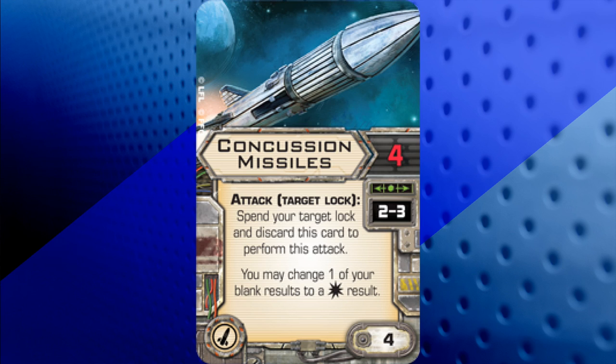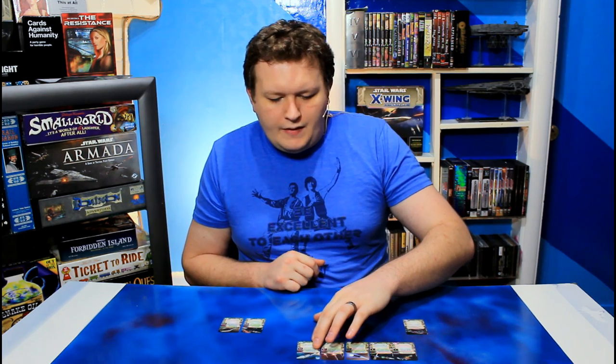Now we have Concussion Missiles. This lets you attack with 4 attack dice at a range of 2 to 3. You attack with a target lock, spend your target lock and discard this card to perform the attack, and you may change one of your blank results to a hit result. It's a pretty straightforward card that gives a nice ability for dealing with at least one of those blanks you might roll.